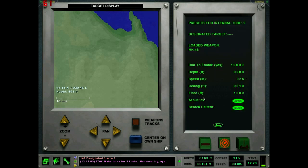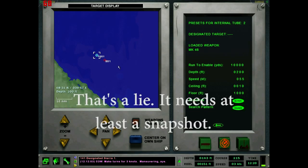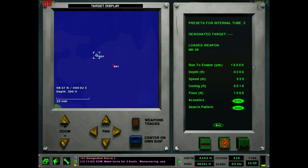For Mark 48s you can do them too — you don't have to designate a target if you don't want to, but designating a target takes care of a lot of the tricky work. It chooses the right bearing for an intercept kind of track. Run to enable: divide this by 2,000 to get nautical miles — right now it's set to enable at 5 nautical miles.